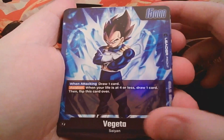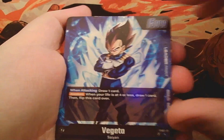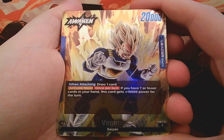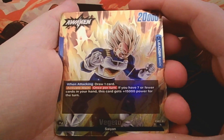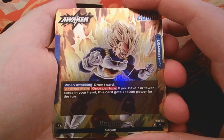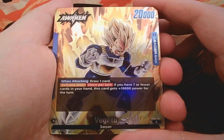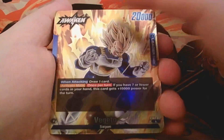So the Vegeta leader card — they're all going to have 'when attacking, draw a card,' which is really cool. The awaken triggers at four life or less: just draw a card and flip the card over. The Gogeta side has 'when attacking draw one card' and then 'activate main once per turn — if you have seven or fewer cards in hand, this card gets 15k power for the turn.' That's insanely good. It's not very difficult to stay at seven or less, and being able to swing for 35k from the leader alone is very strong.